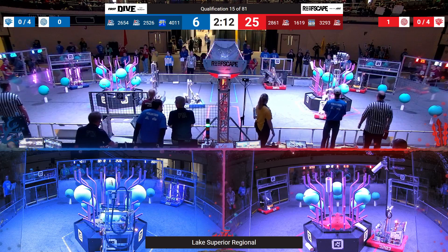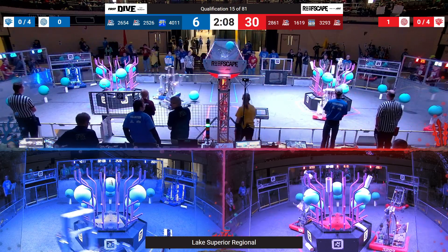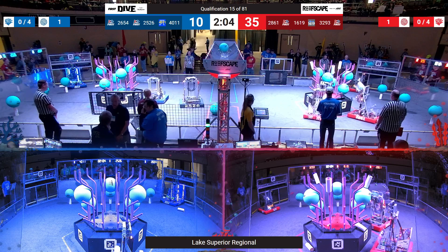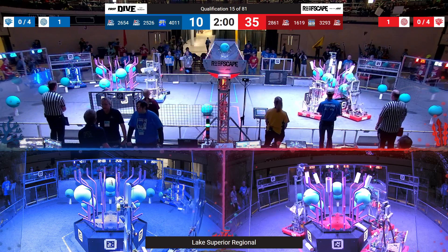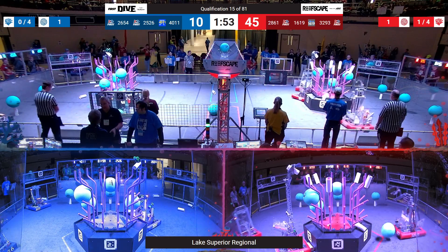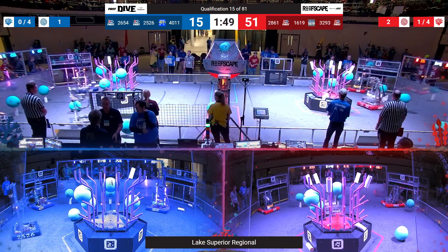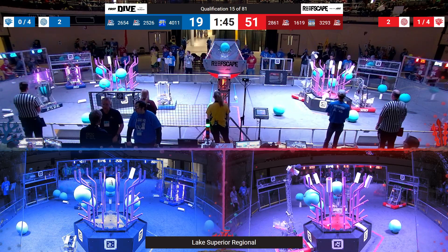Here we go as drivers take control of these robots. We've got multiple scores up on the 4th level of that Reef from 3293 Autobots as well as both of their Alliance partners. Looks like 2861 Infinity's N is able to place an algae into that processor, and the Blue human player sinks it into the net.